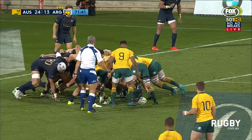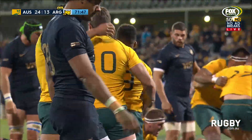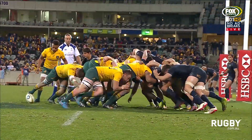Genia puts it in, and it pops out. Genia sees the line and steals five points. He started drifting off and looking at Folau, and as soon as he looked that way, Genia knew he had him. The line was wide open.